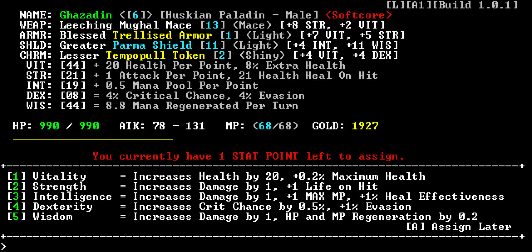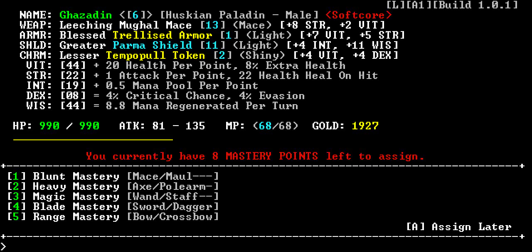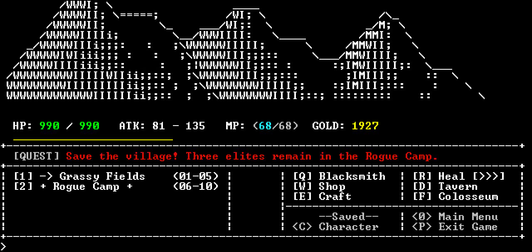Now I have a 4% chance crit and evasion, so that's good. What should I put my last point into? Let's put it into strength. And let's put this into attack. And now I'm gonna put my 8 mastery points into the mace. Now you'll notice there on the screen up top, I have changed location. And usually when you change location it resets the tavern and it resets the blacksmith stock. Let's see if the blacksmith has anything new.